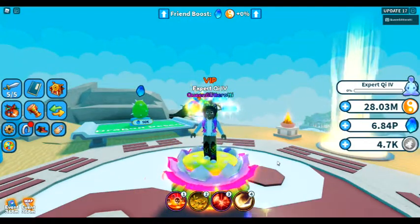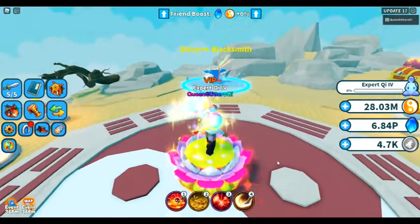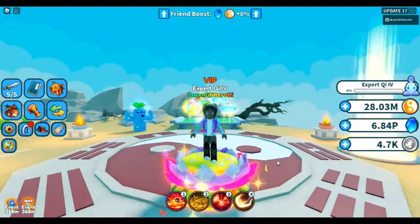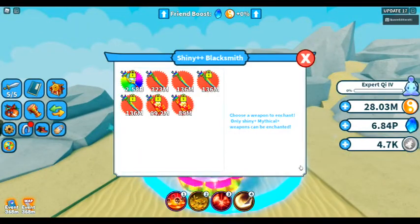So I am now in the dragon desert, and this is where it's going to take place for the shiny plus plus — the very top type of shiny you can have in this game. I now have four of these swords, and one of them is worth 323 mil because when I initially enchanted it, one of the swords was already a fused one. So note that if you fuse a weapon before you make it into a shiny, it is going to be worth more than your other swords.